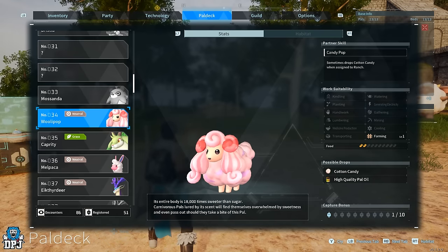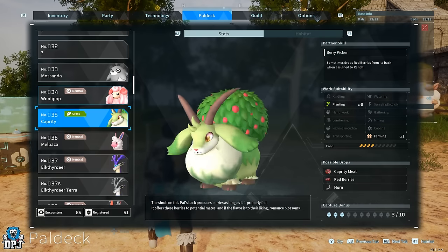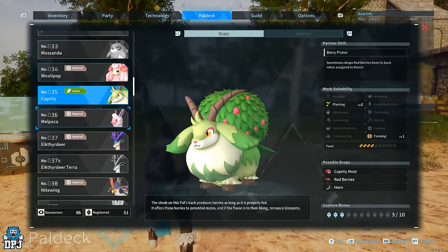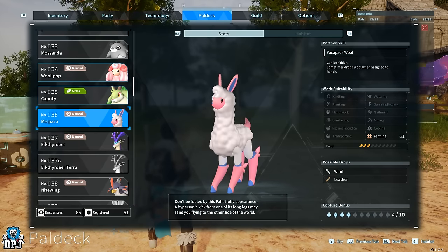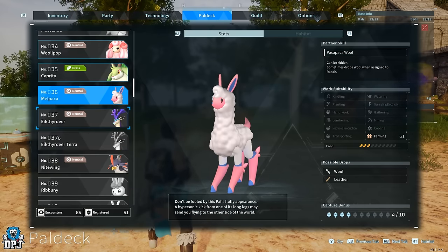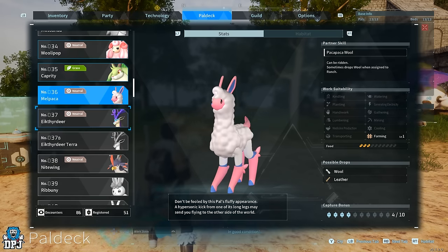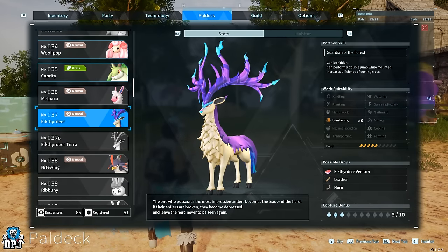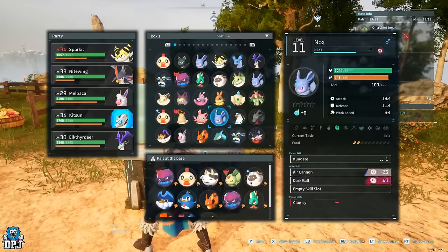For example, this one drops cotton candy — not high-quality power oil, I think you get that from killing it. This one here drops horns. This one drops wool, and another drops leather. It could be that at a level two farm upgrade they'd drop both, which would be great. But again, they need that Farming trait — without it, those possible drops will not occur within your ranch.